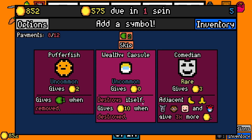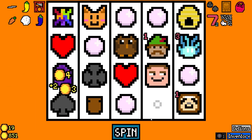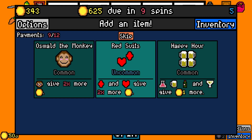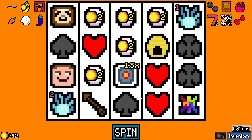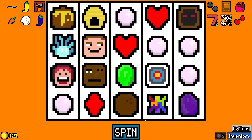Comedian unfortunately doesn't help us too much — yes, he gives three, but the adjacency bonus does nothing right now. Let's take the Wealth Capsule. Cool. We got plenty of money. Wow, they really want me to take Mrs. Fruit, don't they? Red suits here — look at that. Interesting. I don't think I've ever had both these artifacts — red and black suits. Kind of cool.